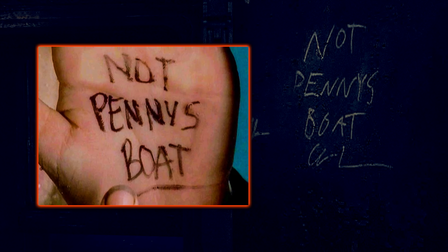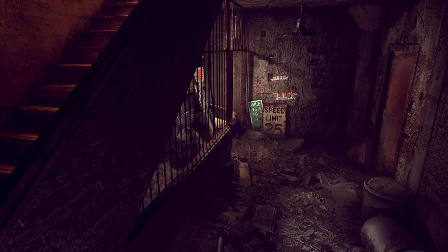Now going back to the secret developer room, on one of the walls we can find the message that says 'Not Penny's Boat.' This is a reference to a scene from the show Lost, in which Charlie writes 'Not Penny's Boat' on his hand while he's drowning and presses it against the glass, allowing Desmond to see the message. And for some reason it's kind of evolved into meme culture.